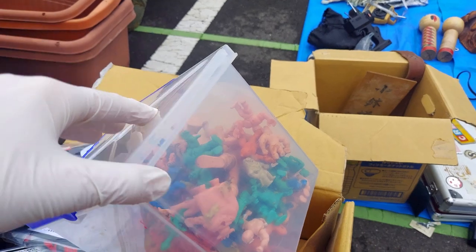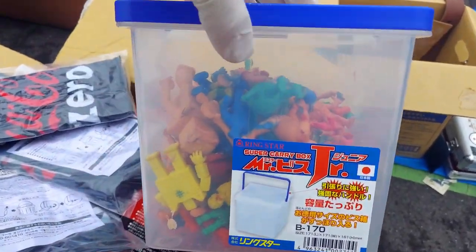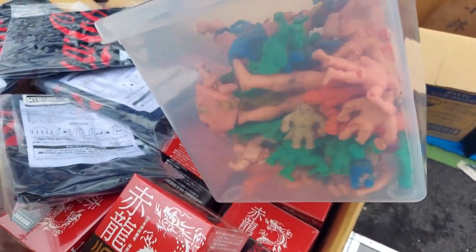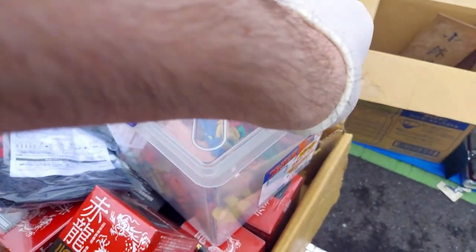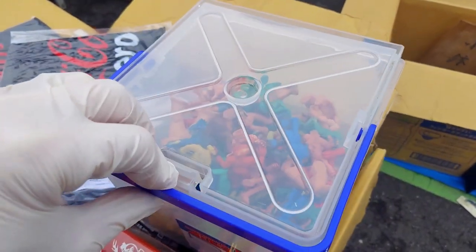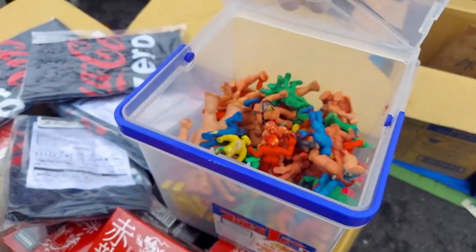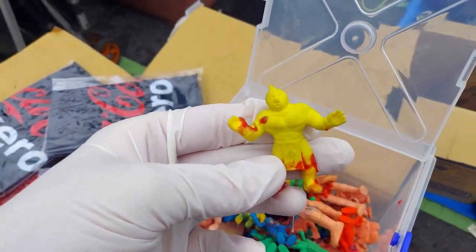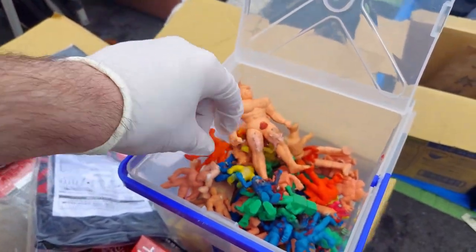And we come across some Kinnikuman keshi figures. They're called Muscle Men in the United States. Kinnikuman is pretty big over here — they're called Kinnikuman Kishi, like eraser figures. I remember collecting these when I was a kid. Japan just has so many more characters: Godzilla, Famicom characters like Mario, Nintendo characters, Rockman. I'm always looking for those. I used to be a big toy collector and I still enjoy looking through these.